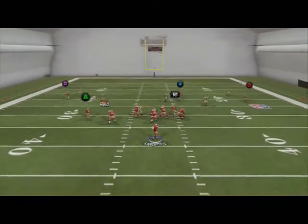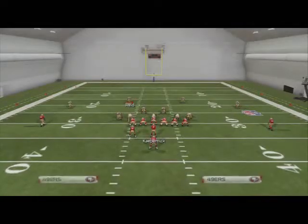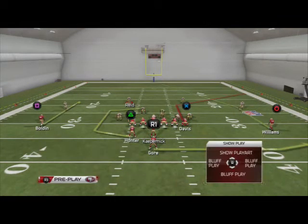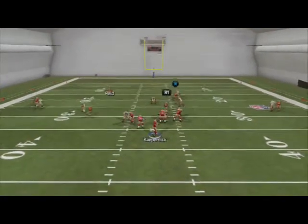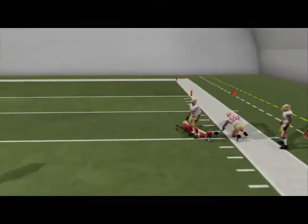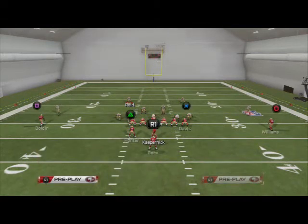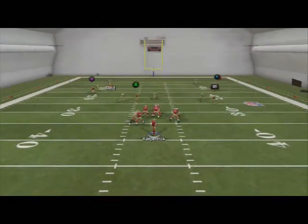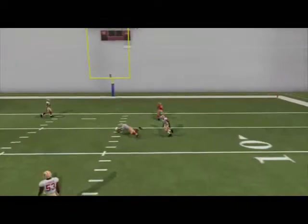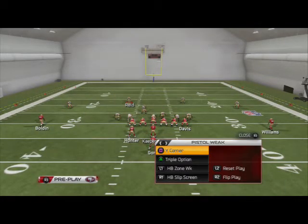Davis's route is our next read. It typically doesn't get as open against zone, but I love it against man. In a two-men-under situation where our quick reads are taken away, we have to go late. The corner route does a really good job because it's a post route and the corner route pick each other off — they intercede with each other, which creates a natural pick and rub, allowing them to beat man-to-man coverage.